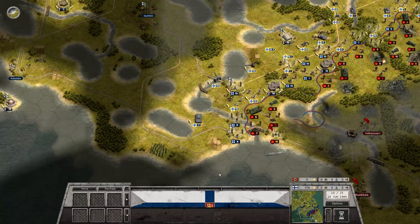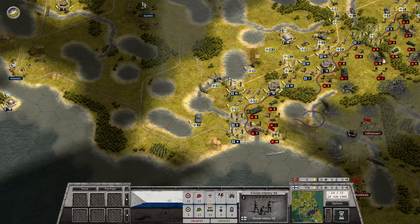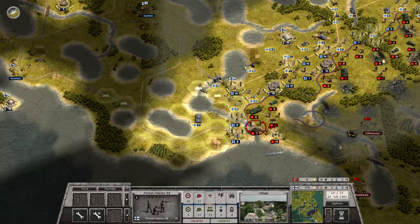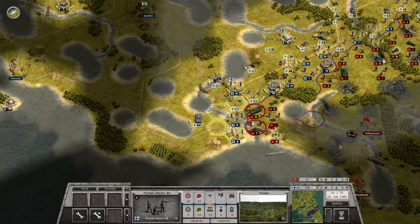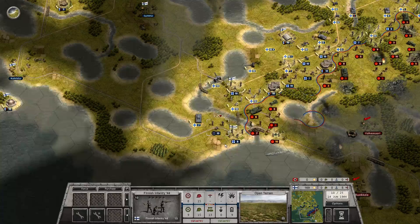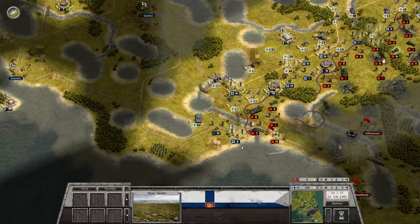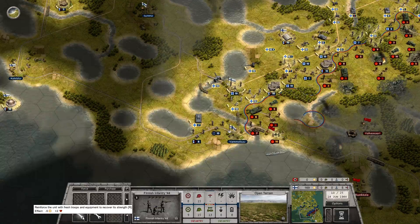Let's start in the south. This one is easy, it's just a question of moving back. We can actually get on the train and just get out of there. Let's see how far back these guys can go - they cannot go very far. So with that in mind, we should not pull out completely because these guys will be left behind. Let's get ready to move next turn; we are not hard pressed in this area.